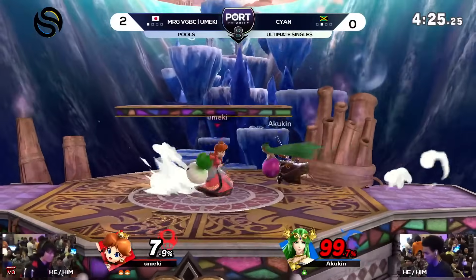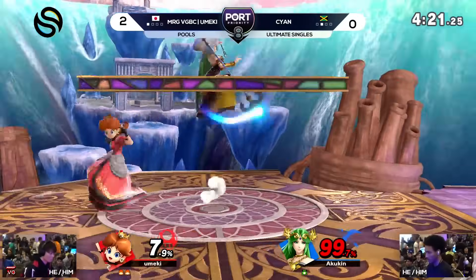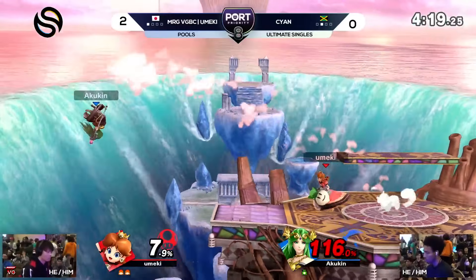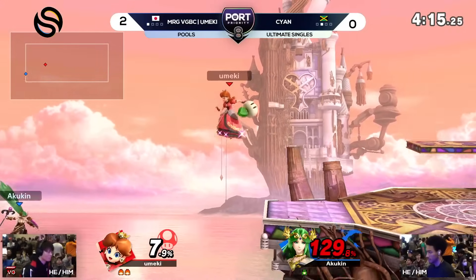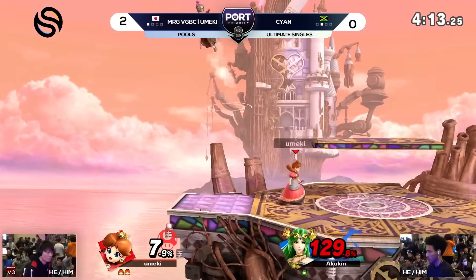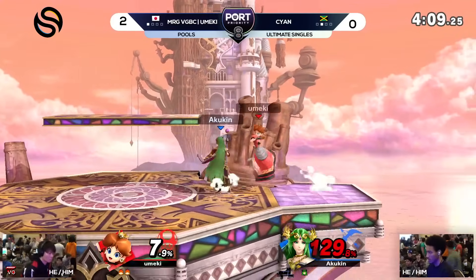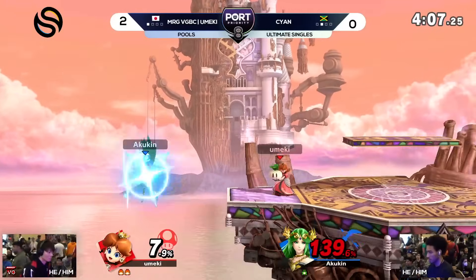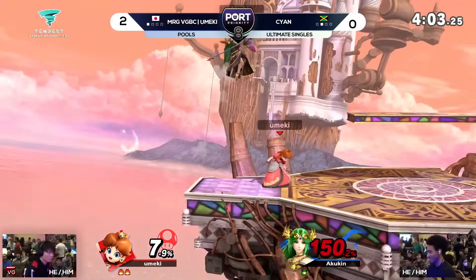So close to the edge, probably didn't have any running room to try to get momentum. Knocked Cyan back into the corner. Cyan has been pretty good getting back up off the ledge, but that might be the last chance he gets to do so. Going all the way over to the other side of the stage, but Umeki again mixing up that timing — making it tough for Cyan to catch on to exactly what he's doing, and this could be it shortly.